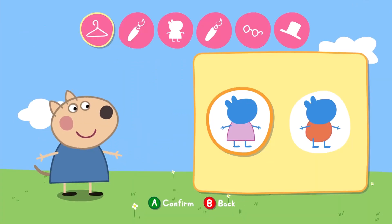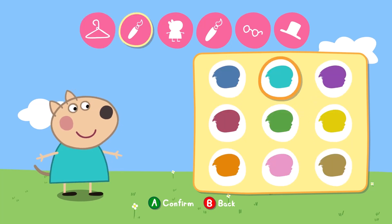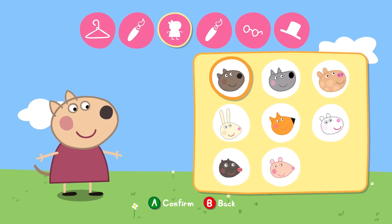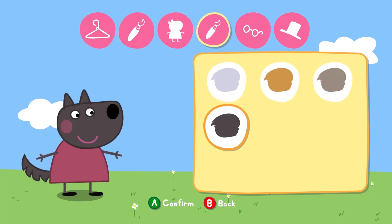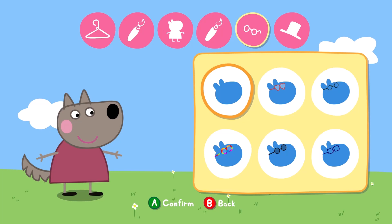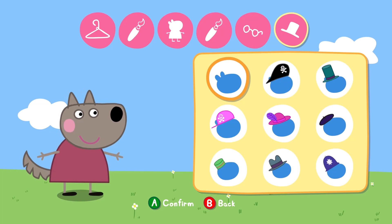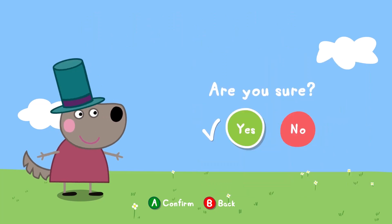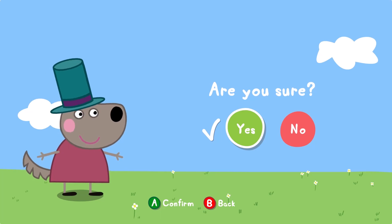Let us start. First off, choose what kind of clothes you will wear. Great! Now choose the animal you want to be. Good choice! What colour do you want to be? Would you like to wear glasses? Do you want to wear a hat? Well done! Now, if you want to start playing, choose yes. If you want to make a change, welcome.